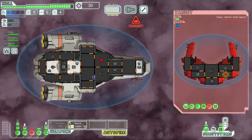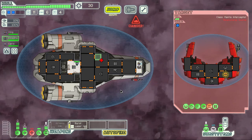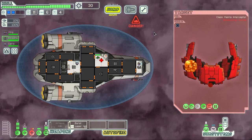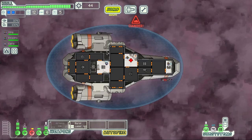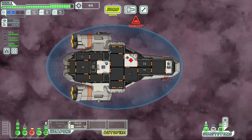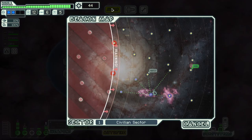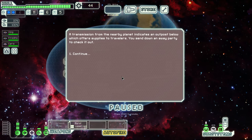Talking about races while we wait: there are humans, which are the standard. Mantis are like big praying mantises. Engi are kind of like robot engineers, similar to the Geth from Mass Effect. There are others too — they all have little bonuses. Engineers repair twice as fast, Mantis do more combat damage, and so on. Keep an eye out for different races when recruiting crew.